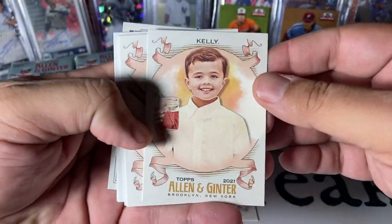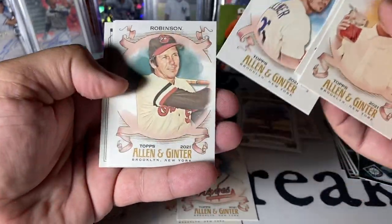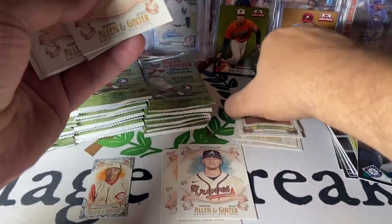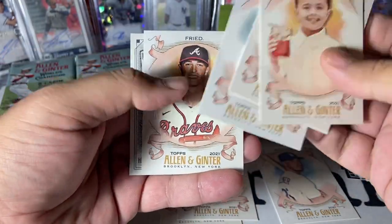And we've got the Arbutus Arboreal Appreciation. I think that does count as a rookie card for that tree — I don't think that tree's ever had a card before in a Topps product. Kelly, I think he's one of the newest members of the Chicago Cubs. A-Rod, Smith, Belly. There's Triple B's, Brooks Robinson, Max Freed.